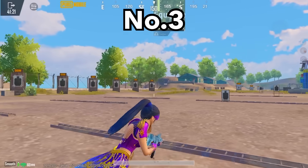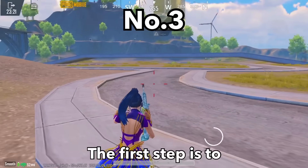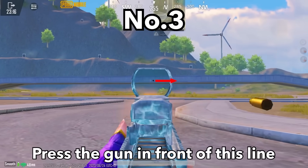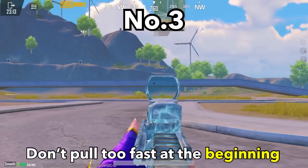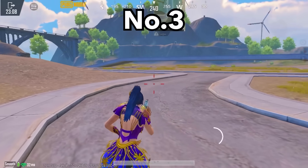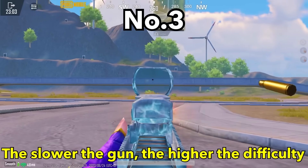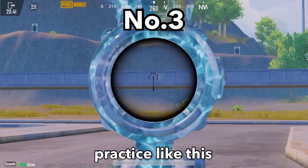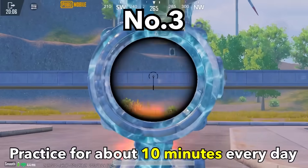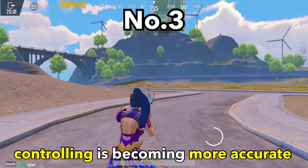Tip number 3. Want to improve your aim and accuracy? The first step is to come to the training ground. Press the gun in front of the line, and don't pull too fast at the beginning of practice — otherwise it won't work. The slower the gun movement, the higher the difficulty. Practice like this for about 10 minutes every day, and you'll feel your gun control becoming more accurate.